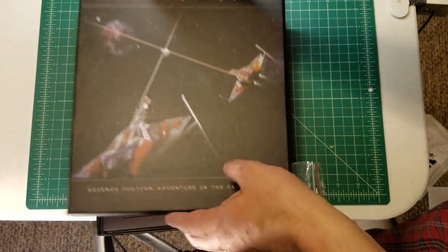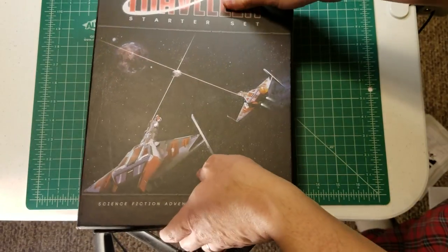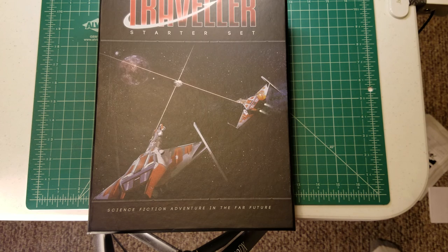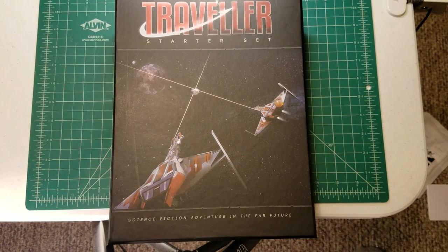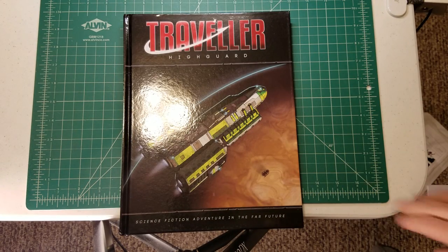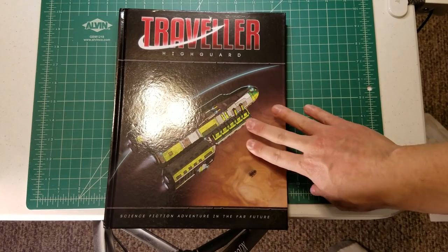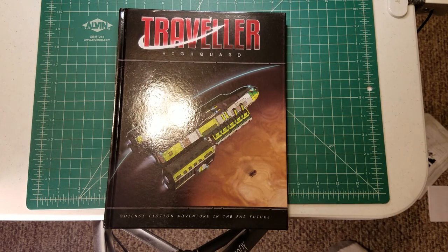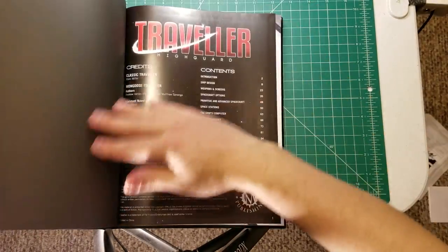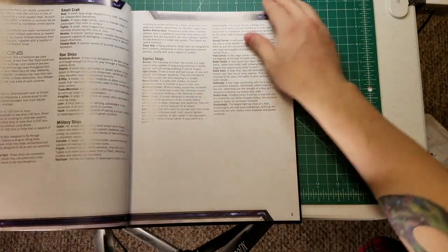You may have noticed there is another product underneath the starter set. After I read through the starship creation rules in the starter set, I was yearning for more. One of the things I like most about Traveller — and science fiction role-playing settings in general — is the idea of starship creation. So I went ahead and picked up the High Guard supplement. High Guard used to just be a little booklet that came with Traveller, but for this new edition they've updated it to a much more detailed rule set.